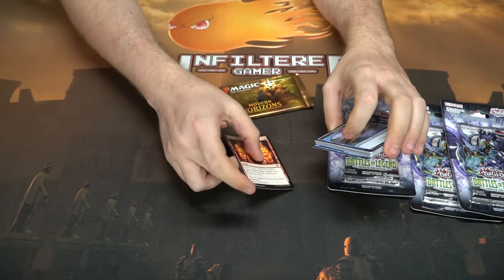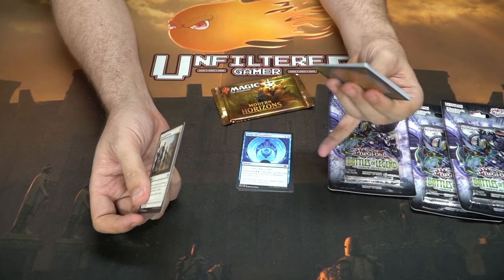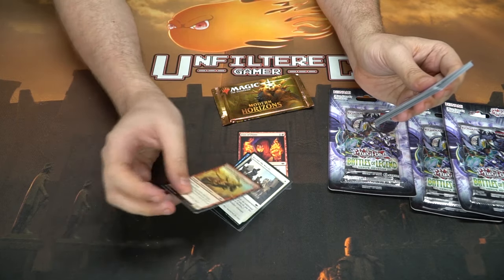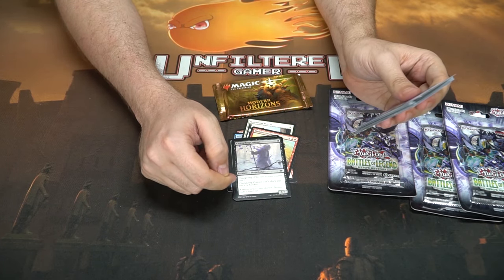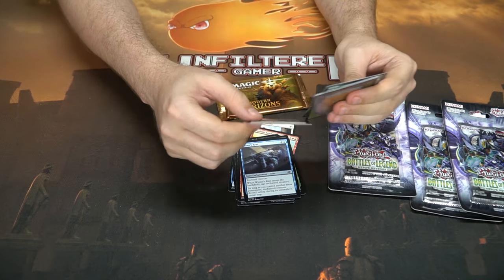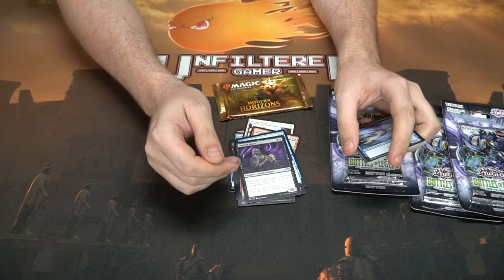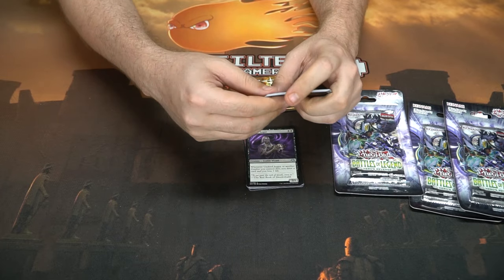Fists of Flames, Scour all Possibilities — scry two, draw a card, flashback — though the flashback is expensive. Buyback one, create a one-one soldier token, it's an instant. Some more creatures — a changeling, one-one for one that can't block or be blocked. A Putrid Goblin. One uncommon is a zombie wizard — whenever he or some other zombie dies you get to draw a card and lose a life. He's like a smaller Bob.